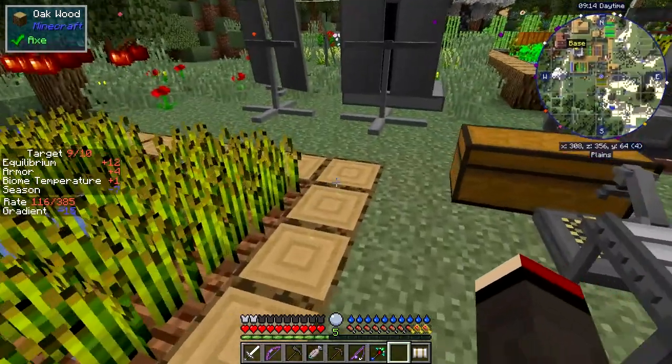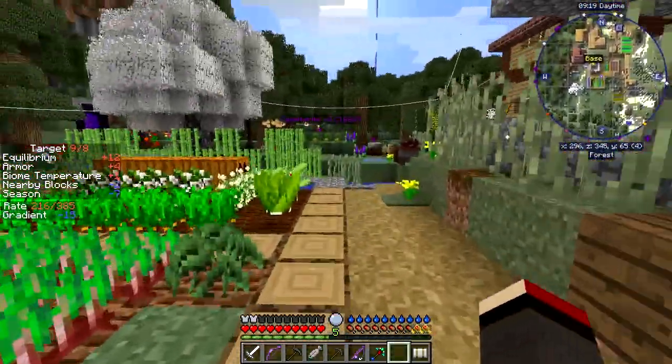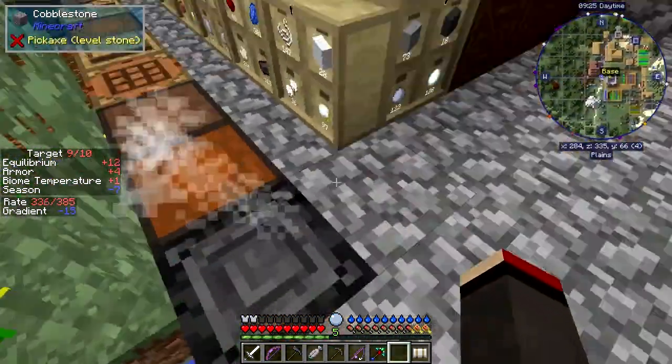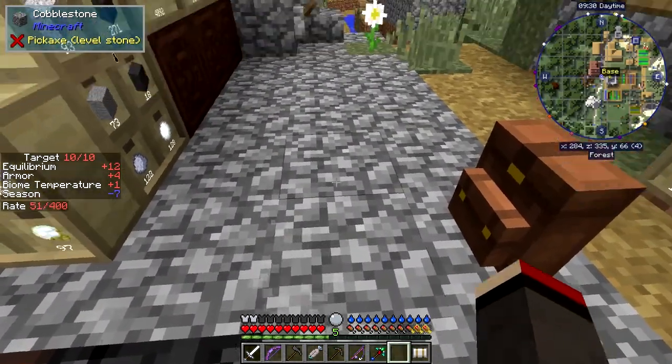We've got three pieces of flint coming up. It'd be great if there was a way to sort that out automatically and sort it from the ingots, because the ingots are obviously pretty good too. I've lost a backpack - I don't know where it's gone; it should be on my back.